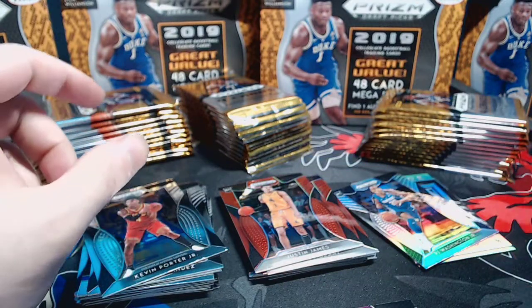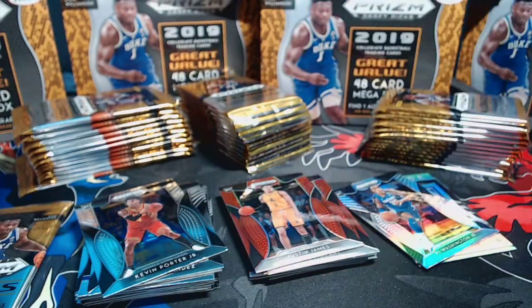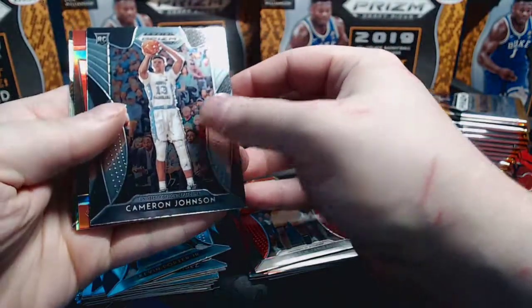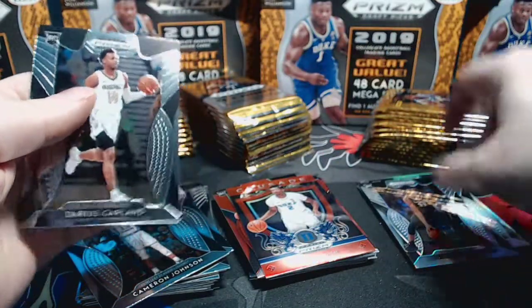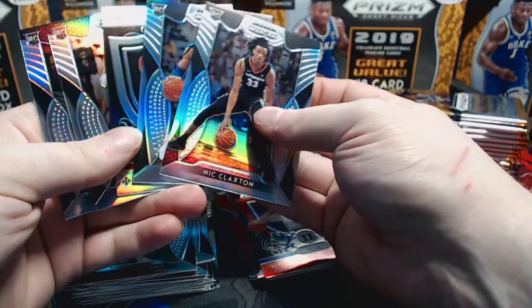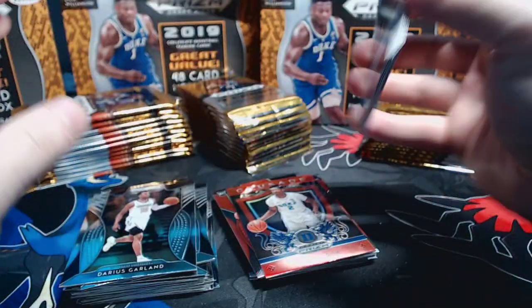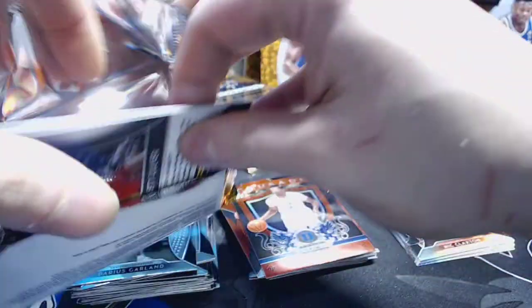When I do these breaks I've been sleeving up any of the colored parallels and the good silvers, and also the autos obviously. Cameron Johnson base, Cam Reddish red crusade, silver of Nick Claxton, and Darius Garland. Final pack - you can see about five silvers in 12 packs, so maybe every other pack. That's such a good number compared to hobby - you actually get way more silvers in retail than in hobby.